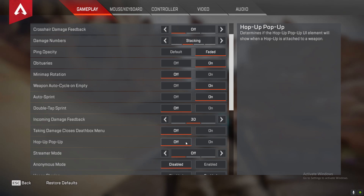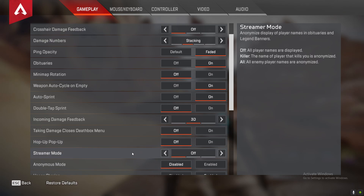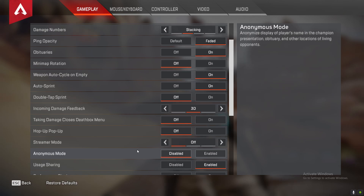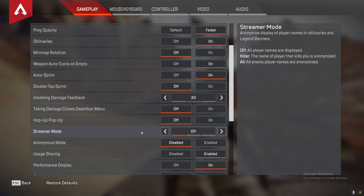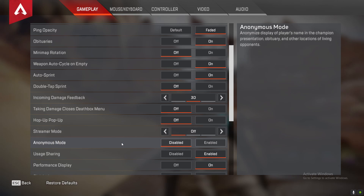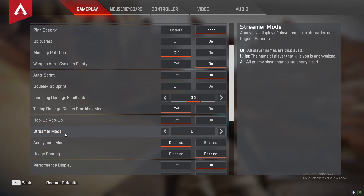Hop up tooltips — if you know what the hop-ups do you don't need this on; you can turn it off. It basically just tells you what the hop-ups do and what they're for. Streamer mode everybody knows, so I'm not going to go over that. Anonymous mode — streamer mode hides your name, and then anonymous mode hides everybody else's name. So if you don't want your name to be shown, enable it and it'll just say like 'Wraith 123' or 'Caustic 495' — that's what happens when you see players with those on.